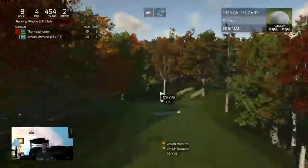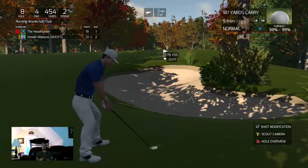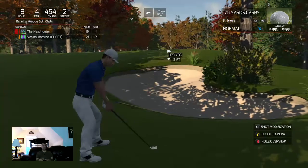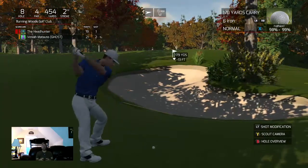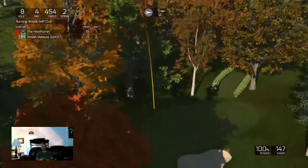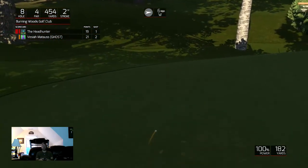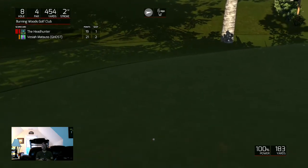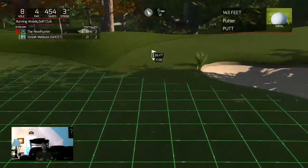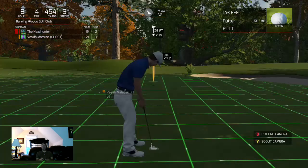Not sure what happened there — he came up well short, maybe he was in the rough. Come on, must take advantage here — 179 down 13. The wind should draw this back in — or not. I didn't want to flirt with that bunker, just wanted to make sure I was on, but I've got a lot of work to do — a 26-footer. He's got seven feet, he'll probably make it but still — if I can make this I definitely pick up a point.